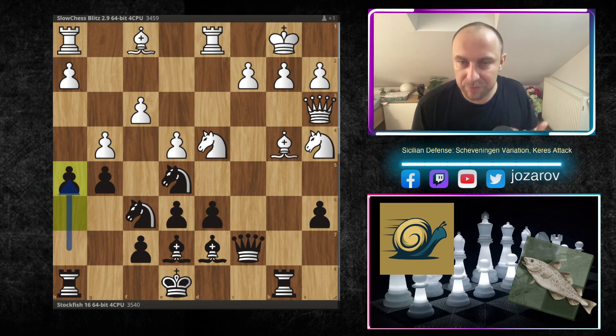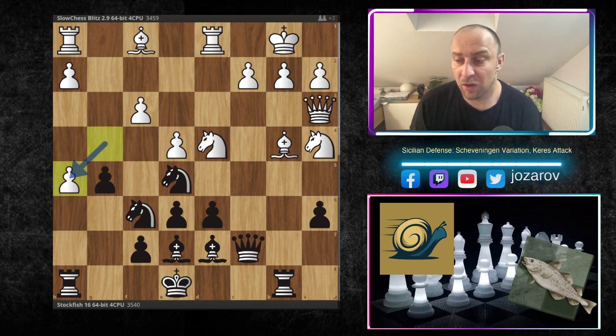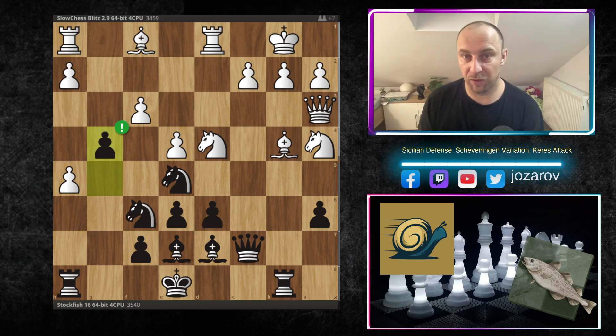Now Stockfish is trying to solve positional problems on the side of the board that Slow Chess already attacked. With h5, Stockfish allows gxh5, but Stockfish doesn't want to capture that pawn. Instead it plays what is in my opinion a brilliant move — the beautiful g4.